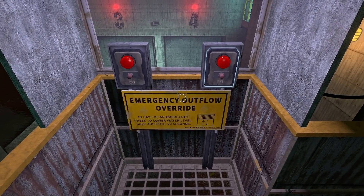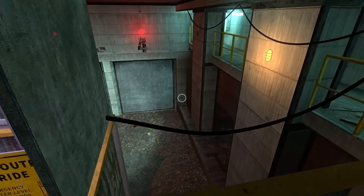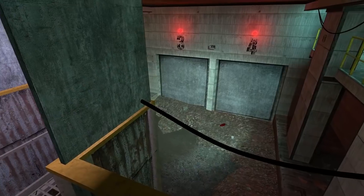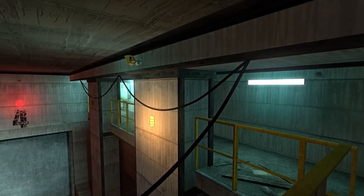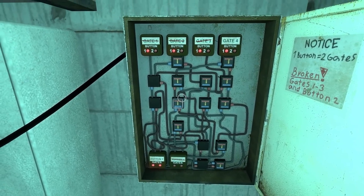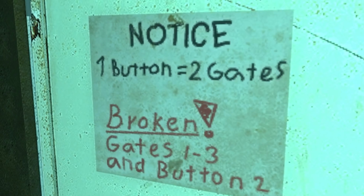Emergency outflow override - in case of emergency, press to lower the water level gate, hold time 20 seconds. I'm guessing these - oh there you go, three and four, idiot. I think they've got no power. We can see out the side there's a wire heading along this path over to this switchboard thing. Notice: one button equals two gates. Broken gates one to three, and button two.